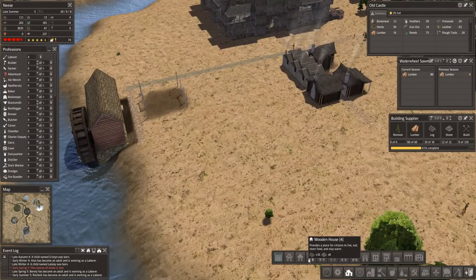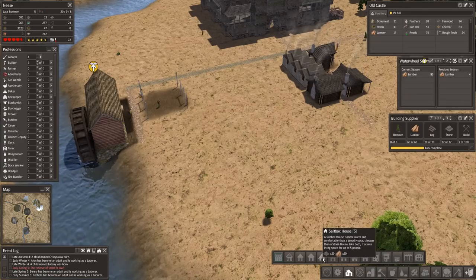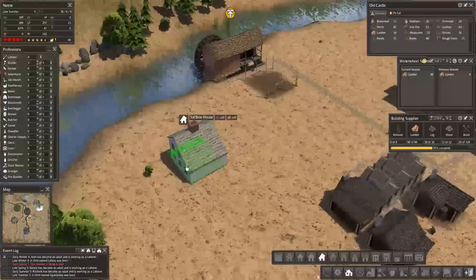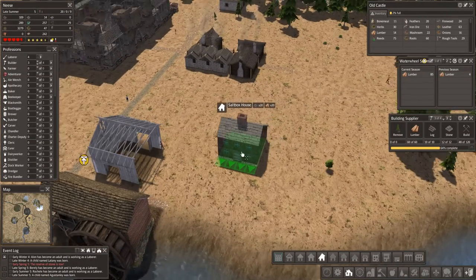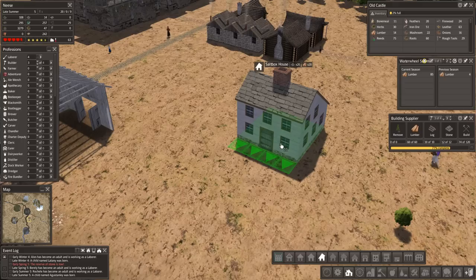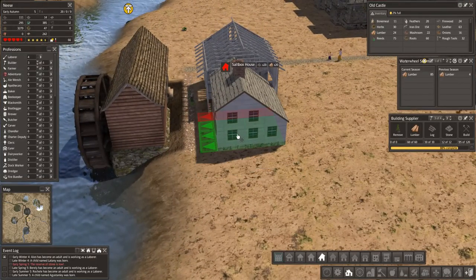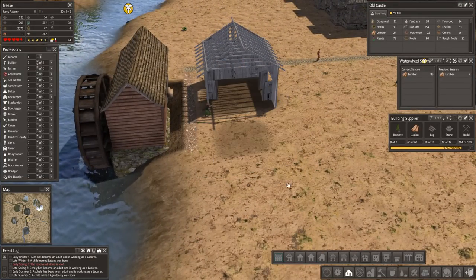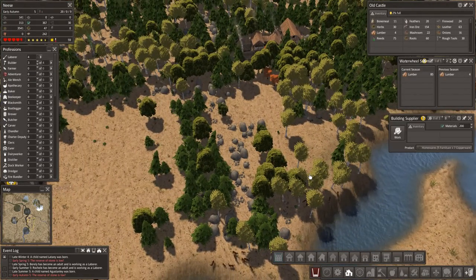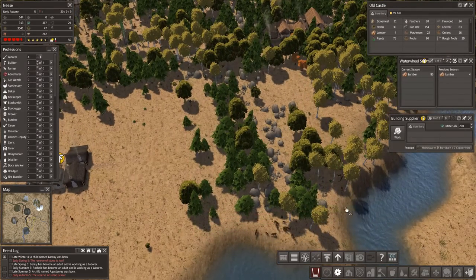Yeah, we were going to put another house here — let's go for it. We've got 13 stone. I do want to get everybody up to stone houses at some point. A saltbox house — that's a nice looking house. We've got a red brick one, a brown one — let's go with that one. Let's put that next to the barn. Short on stone — why is nobody collecting this? We've got four labourers. Let's increase priority. Have they collected all the stone already?